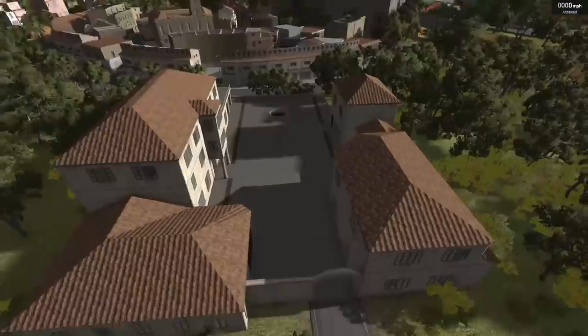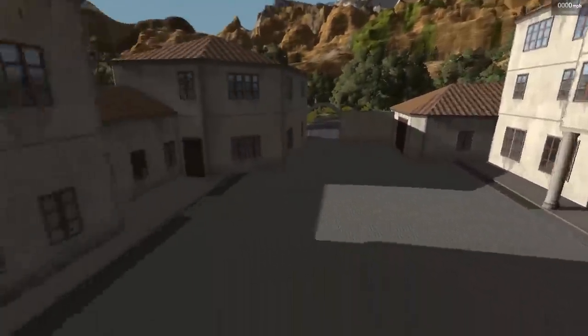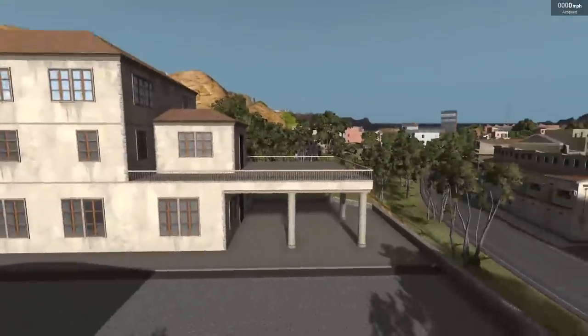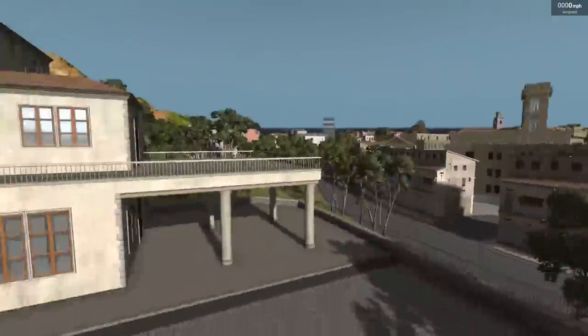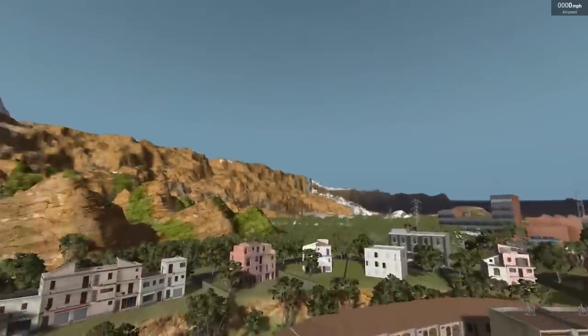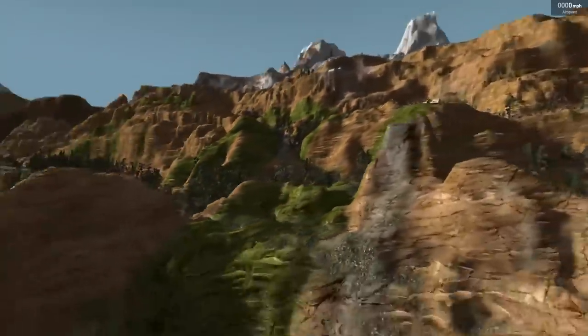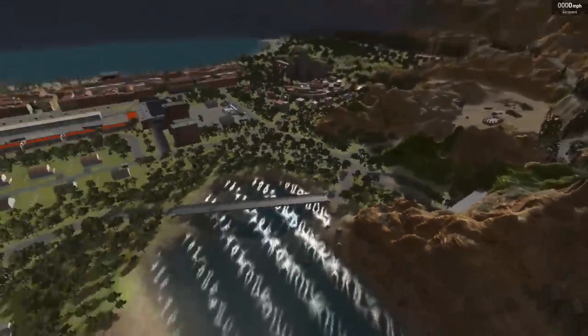That ramp leads straight into the courtyard of this mansion — at least I think that's what they call it on the place selector, where you can select where you go on the map. I think this is the mansion, and then we have like a castle, and there's like an observatory. It's a pretty big map as well, guys. Look at the size of this lad.